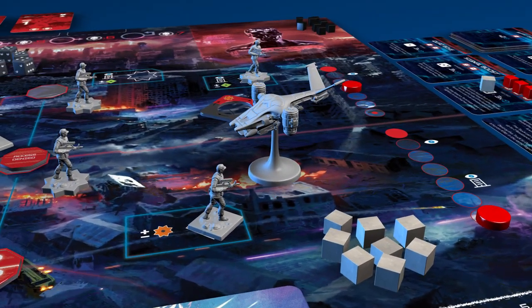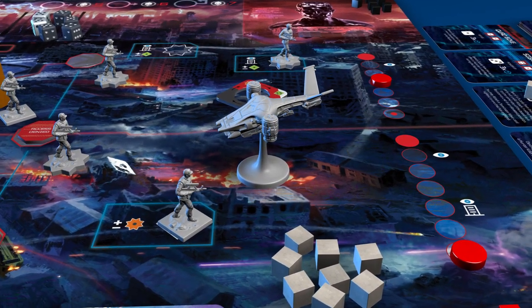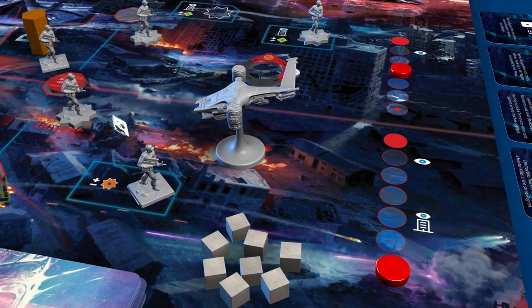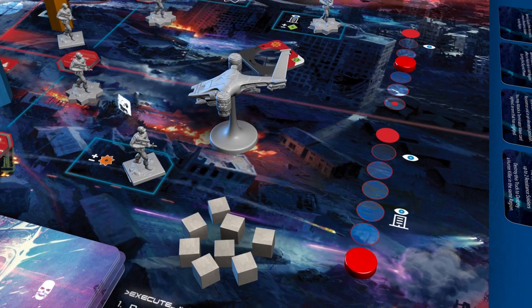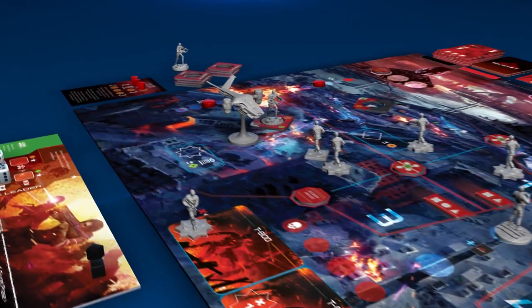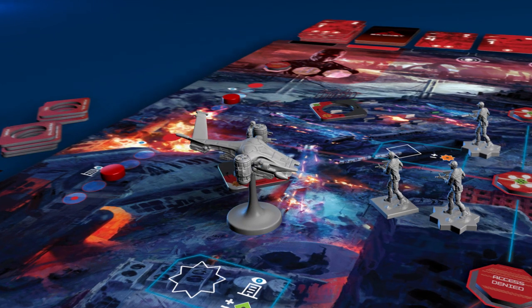Advanced units also activate now. In an area with no Terminators, the hunter-killer will increase the rate of reinforcements. In an area with Terminators, it will eliminate troops, giving preference to those in building positions. In this case, the reinforcement marker is advanced by one space and the hunter-killer travels clockwise to the next region. Advanced units each have unique behaviors, and you must use different tactics to destroy them.